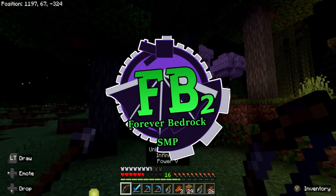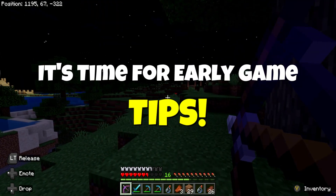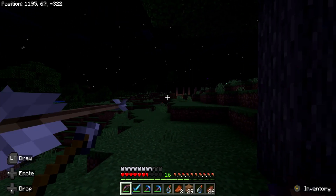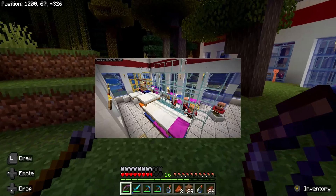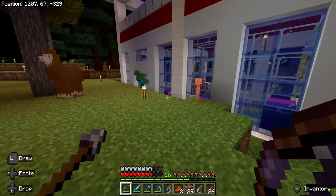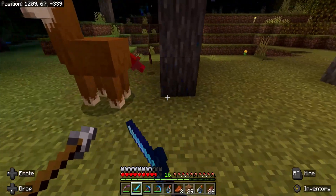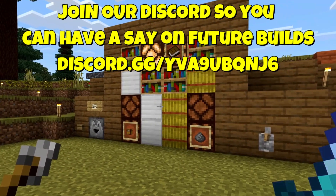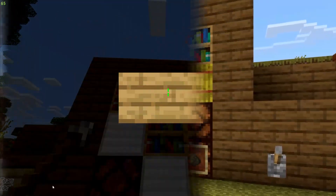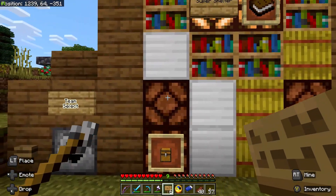Welcome everybody to today's Minecraft Bedrock Survival Let's Play from the Forever Bedrock SMP. Today we are going to go over some tips to master Minecraft's early game and unleash the power of an iron farm, super smelter, a villager breeder, and plus we're going to get into some essential base tips like sugar cane farming, infinite lava sources, and XP boosting potato smokers.